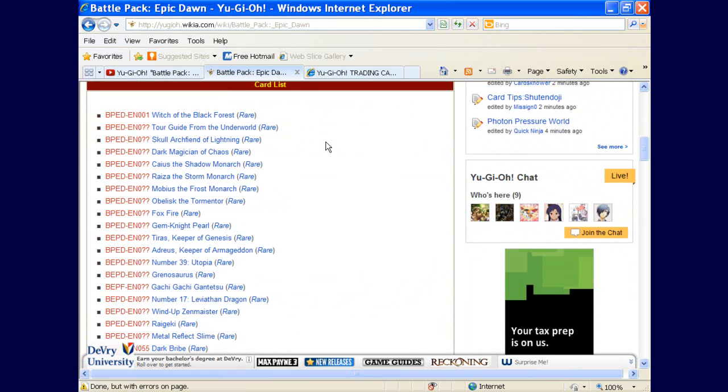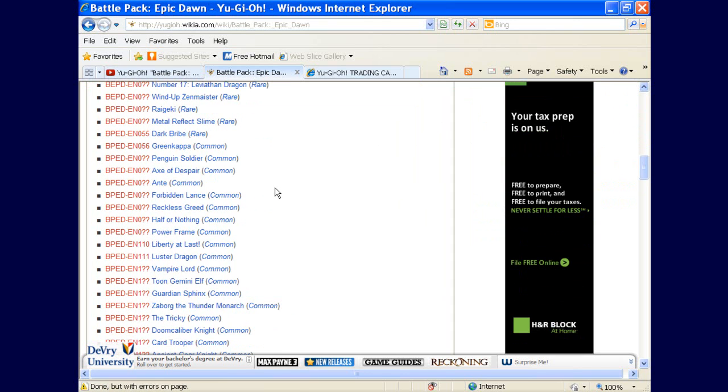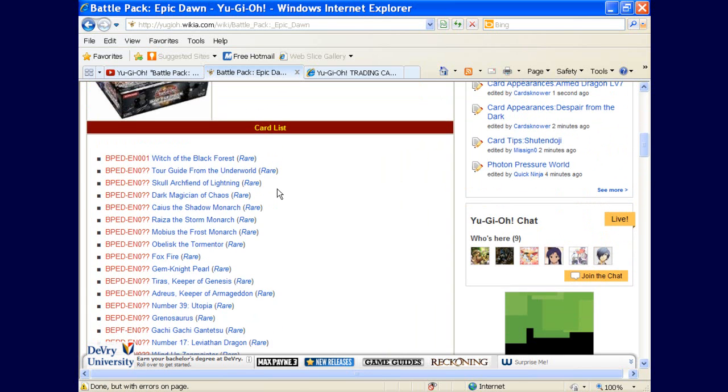Now let's get into the cards. A lot of cards you'll see on the Yu-Gi-Oh! Wiki, and a few of them are actually banned cards. I don't think these things are coming off the ban list anytime soon. Witch of the Black Forest is available as a rare, and she's banned. Demox is in here — he's banned. And Makura the Destroyer is banned and available as a common.